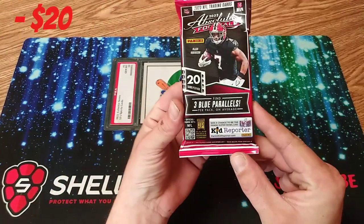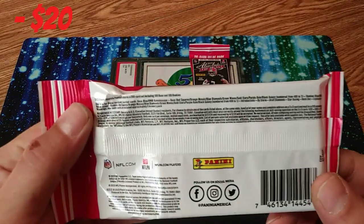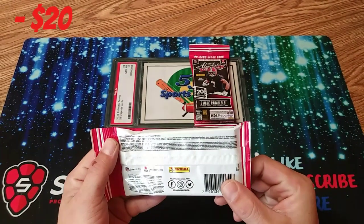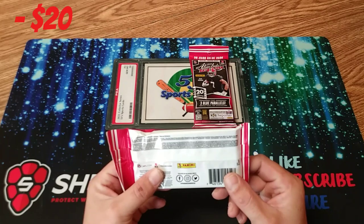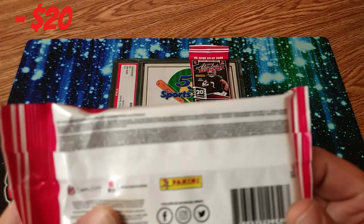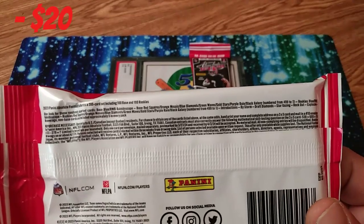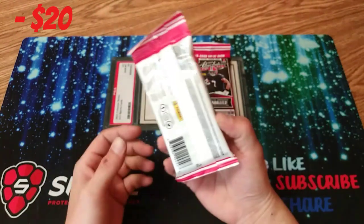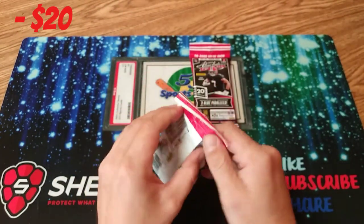We're going to get three blue parallels per pack on average. That's everything you can get on the back — kind of hard to see if you want to pause the screen. They do got kaleidoscopes. They don't have kabooms in here, but they do have explosives, which are pretty much like kabooms. So hopefully we can get something like that. And there's a bunch of numbered stuff in here. There's 20 cards per pack, and we paid $10 each for these, so let's see what we can get.